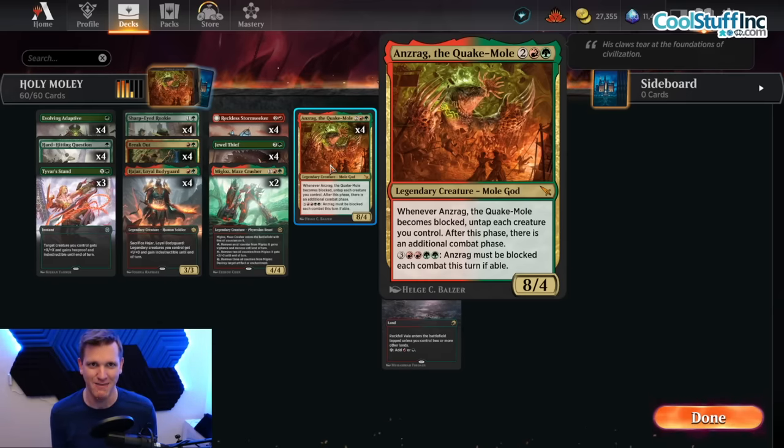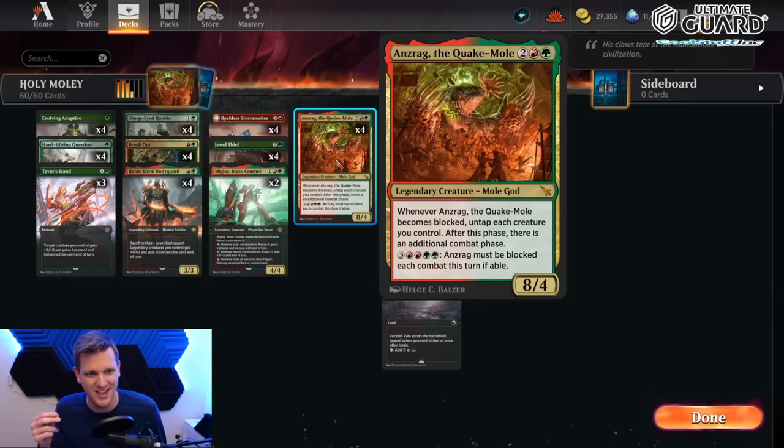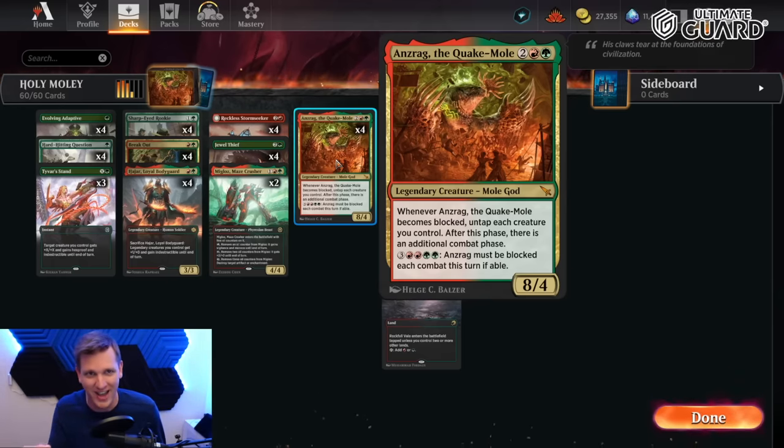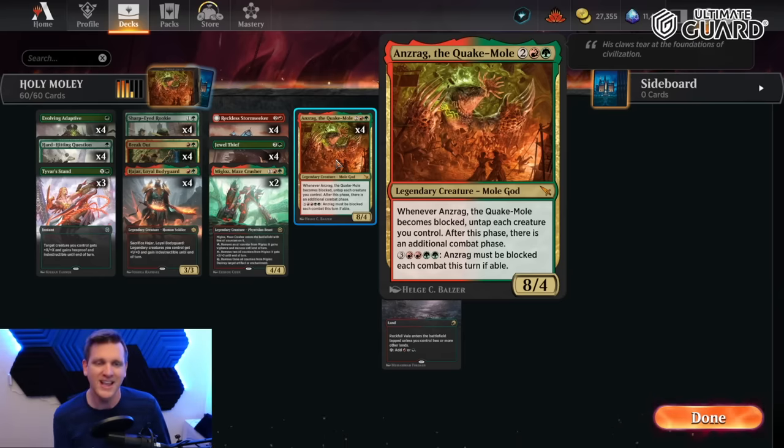This card is sweet. The trick here is we want our opponent's life total to be in such jeopardy that they have to block. If they do not block, they're going to die because their life total is low. But if they do block, we untap the Quake Mole and we swing until they are actually dead, because each time they block this you untap all your creatures and attack.